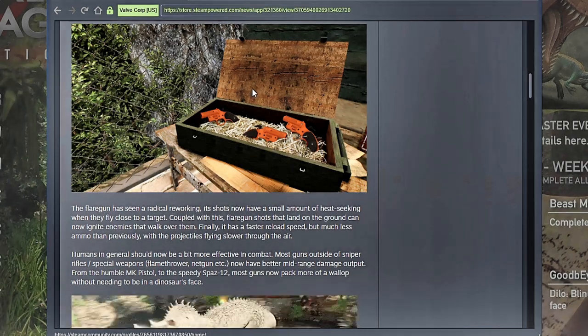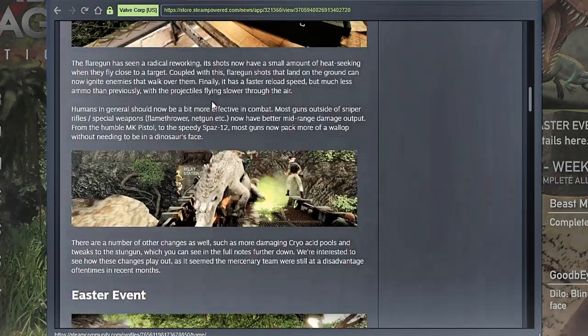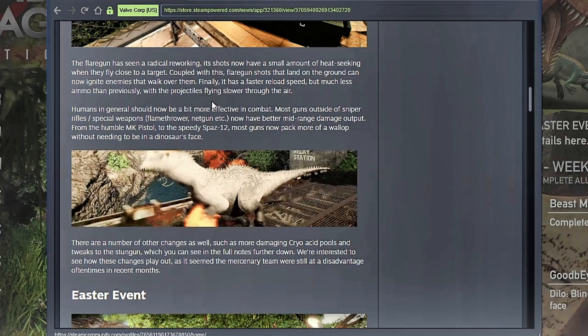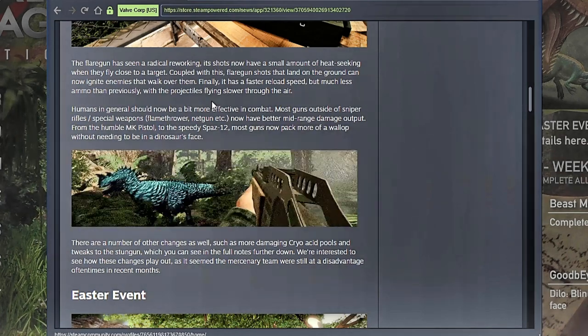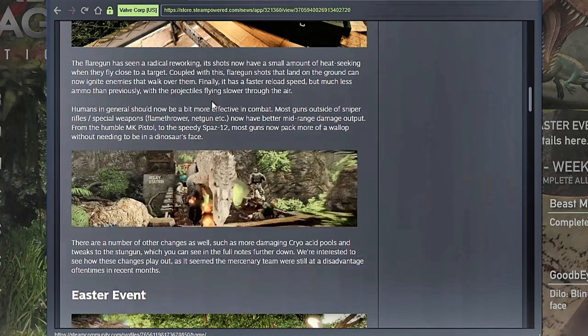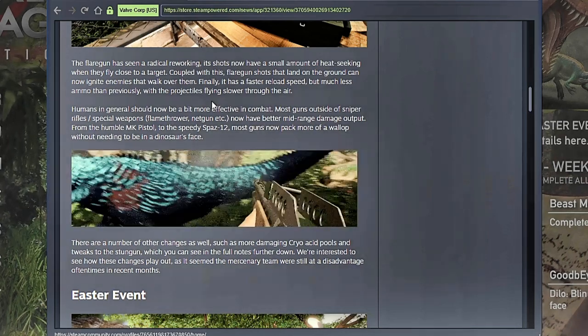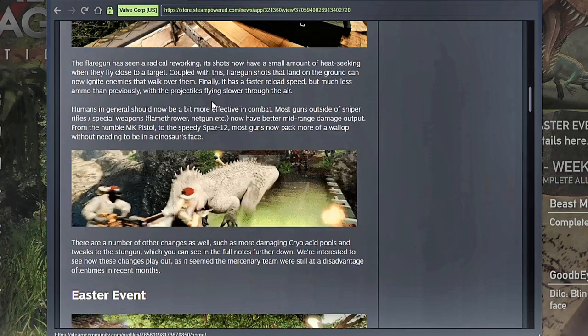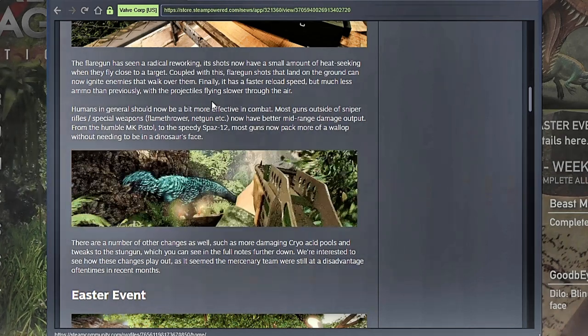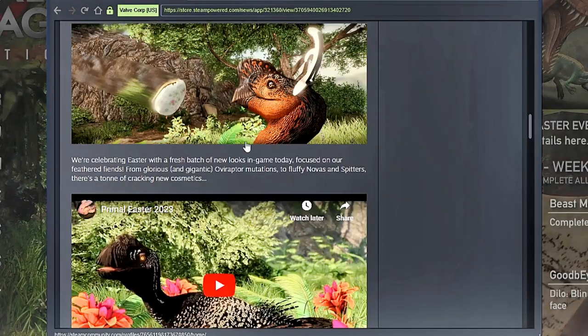Humans actually got the biggest buff in this patch. All the humans got buffed — well, their weapons got buffed — except for the scientists. I find that interesting because the last time they buffed all the humans was during 2.0, and they buffed the scientists and it became a massive problem. It was a tier zero format.